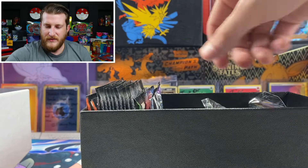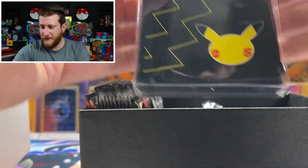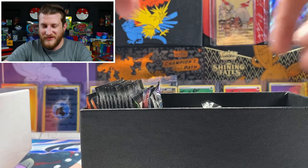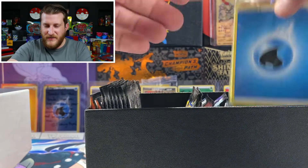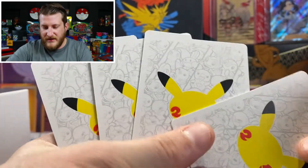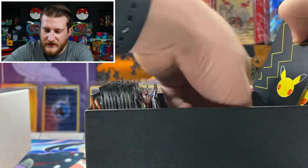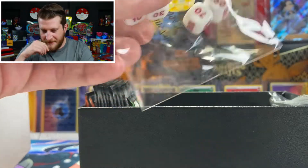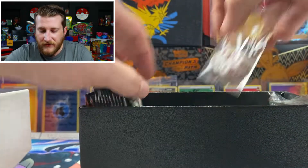We also get our really cool sleeves — these are awesome, I can't wait to use these in the PTCGO. I am going to keep the code card on this one guys, I am sorry. But no worries — this is not going to be the only Celebrations ETB that I open up here on the channel. You're gonna get all of the codes from the packs. We got some good luck water energy here today. All of our dividers here as well — very cool, black and white both designs there. Lots of stuff in this box!